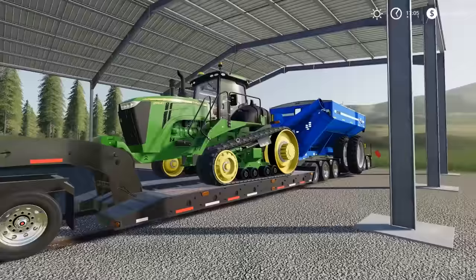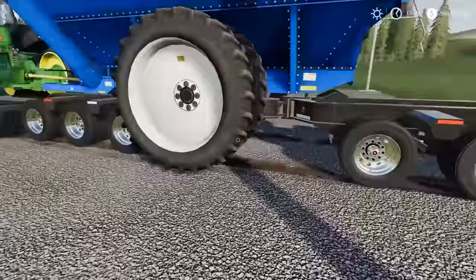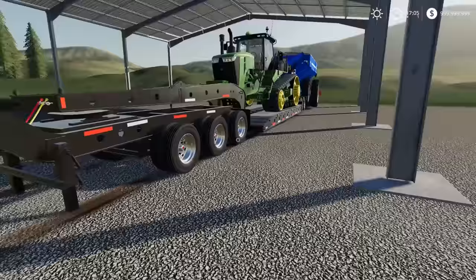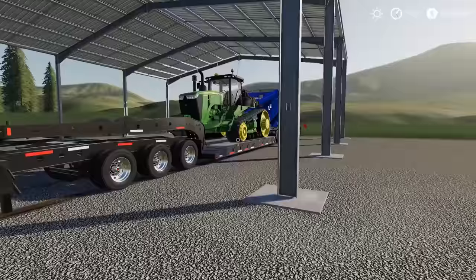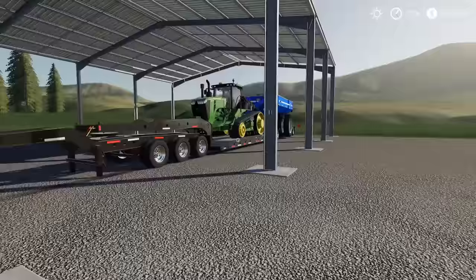We have a John Deere 9570 RT — this is a half-a-million dollar machine — and on top of that I'm hauling a Kinsey 1050 bushel grain cart. Basically they were gonna have a hauling company haul two of these separately. I came in and negotiated — I said I can haul both for you if you set it up this way. They were gonna pay two thousand dollars a piece, so four grand total. I said I'll haul it one load for three thousand dollars.